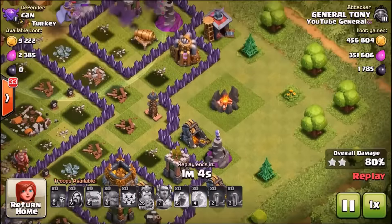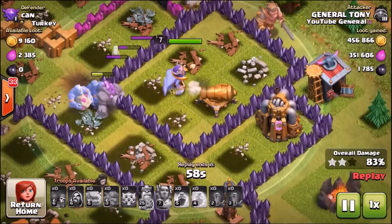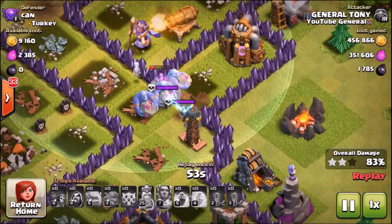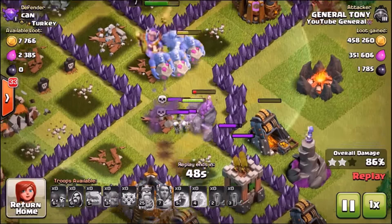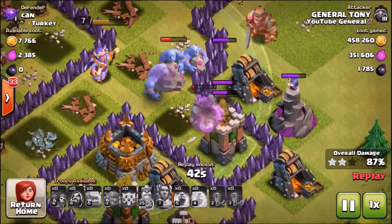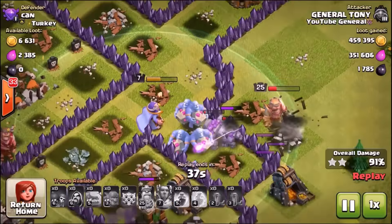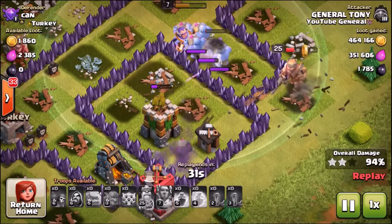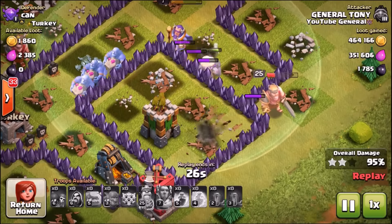There are loads of structures left at the bottom, and the troops up top are going to finish off the Archer Tower and take out that Wizard Tower. The King makes his way around the outside of the base. The Grand Warden is literally hopping over walls in front of defenses — he really just doesn't care. He follows the rest of the troops down south, completely ignoring that level 10 cannon, but they will go back for it shortly.